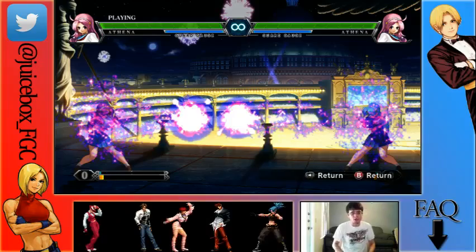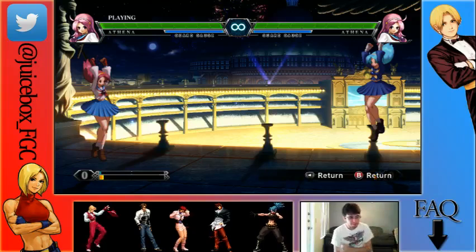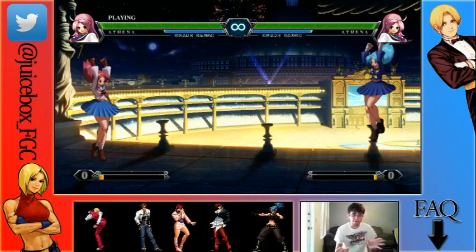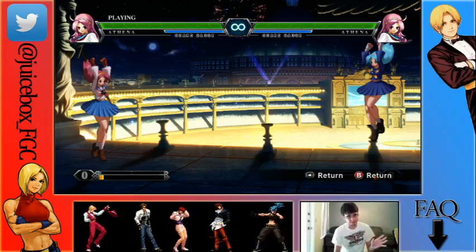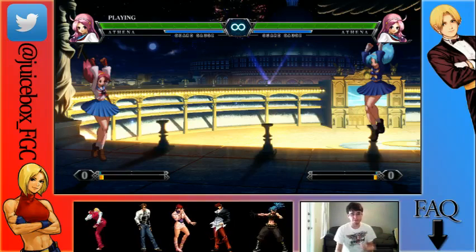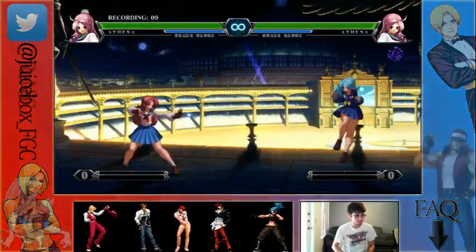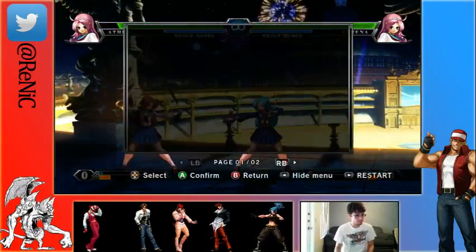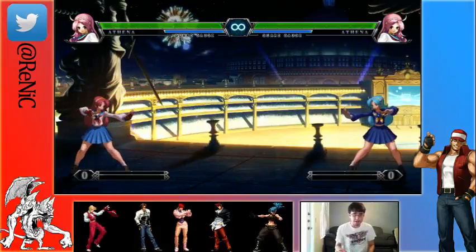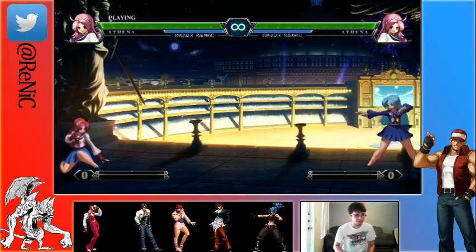But why would you want to do the light one? Well, here's why. The light punch fireball recovers faster. Because it recovers faster, there are things you can do. The light fireball, because it is slow and because it recovers fast, gives you the opportunity to start an offense. If your opponent actually blocks it, you can follow it in because it recovers fast.